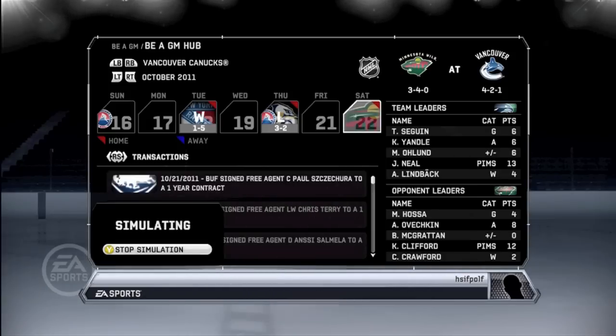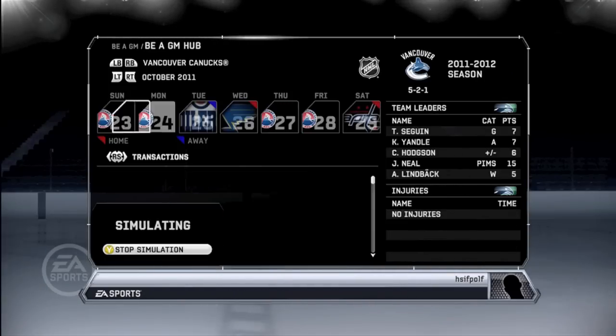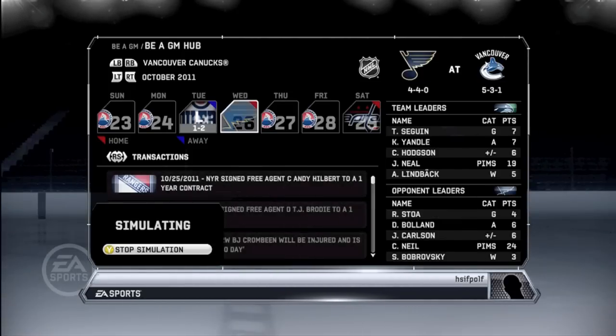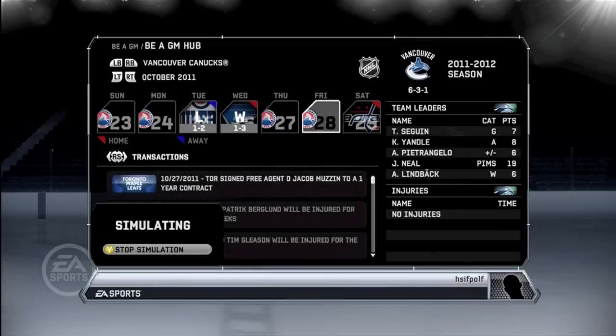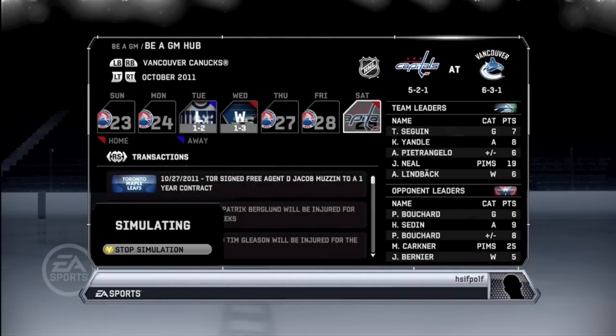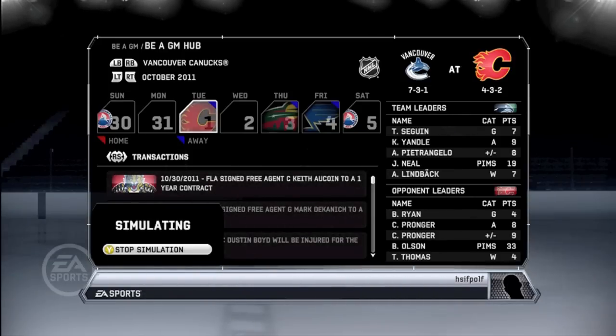Although in two years it's looking more and more likely, just because of who we have and what we've got — as far as in the minors too, our minors are pretty strong. We're still 6-3 on the year. Sagan's leading this team, Petrangelo's doing good, Lindback's doing good — you can't ask for much more from this team. Neil is leading the team in penalty minutes.